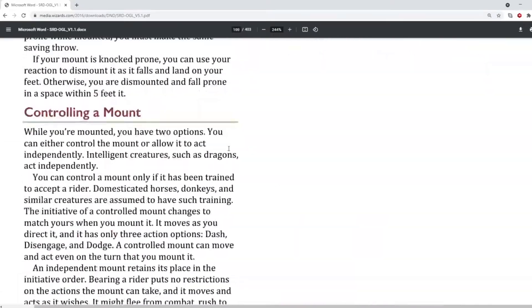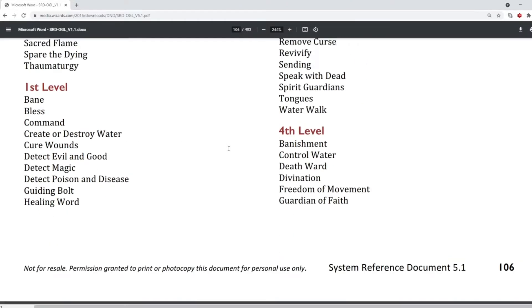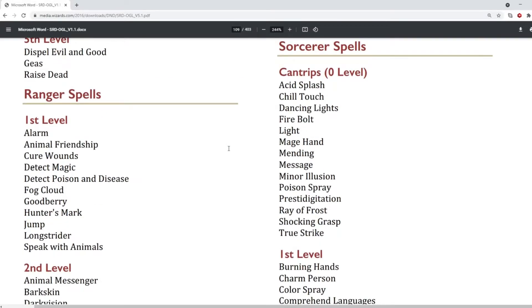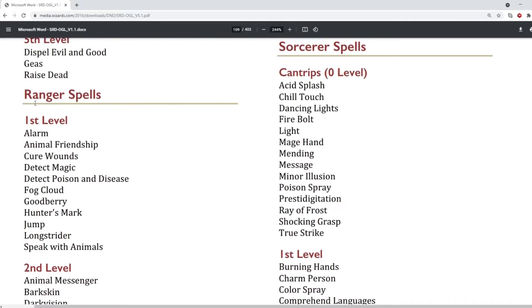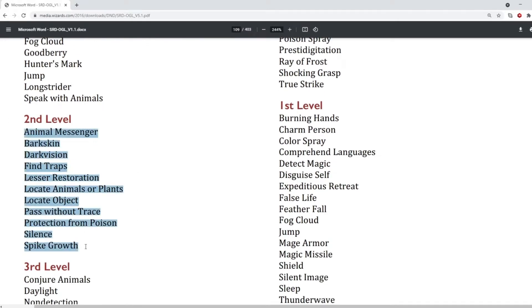There's a combat section, and then this gives you spell lists. I think this is interesting, because this has — I think — actually got most of the spells in the Player's Handbook. This gives us a good idea of what we're going to get. So currently in Baldur's Gate 3, the Ranger only gets access to first level spells, but we can see what to expect from second level spells. Most of these spells are in the game, but not all of them — for example, I haven't seen Find Traps or the Locate spells.